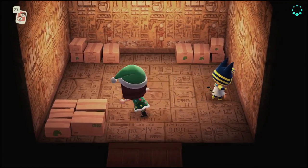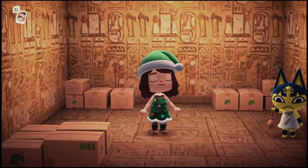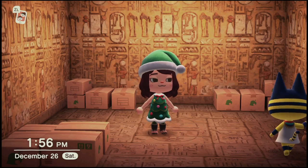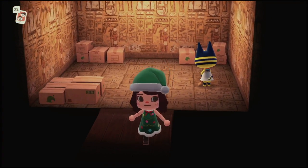So today Anka is in boxes. The day that you decide that you want to get a campsite villager to move on, they will immediately put the villager you're replacing in boxes. So keep that in mind if you're trying to get rid of that villager.